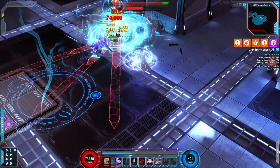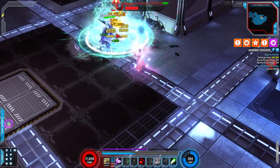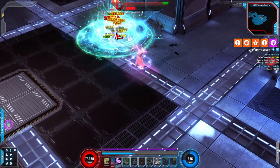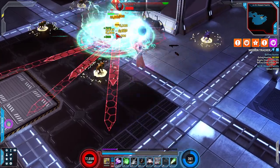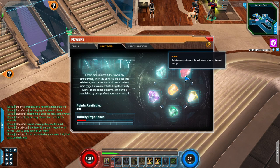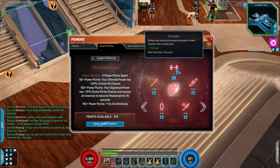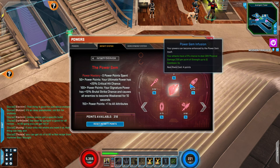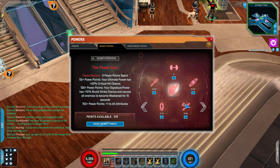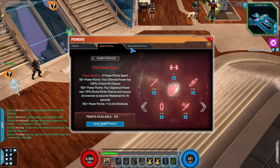Once you reach level 60 you can continue to grow in power not only by fine-tuning your gear through enchants and the like, but also by investing in the infinity system. This system is comparable to Diablo's Paragon system, with continued experience gained at max level invested into bonuses that grant power pretty much indefinitely. It's not the most exciting system but it's the perfect carrot on a stick. You can also choose to simply re-level your character starting back at level 1 if you're into that sort of thing.